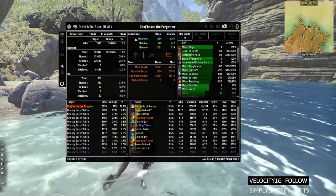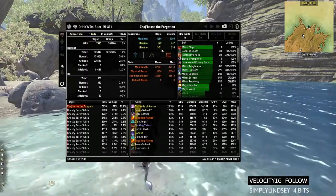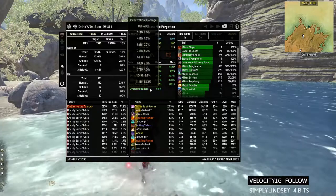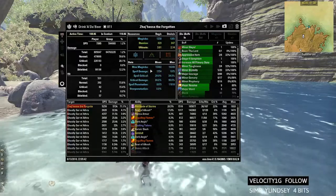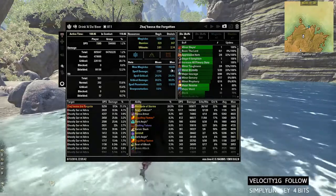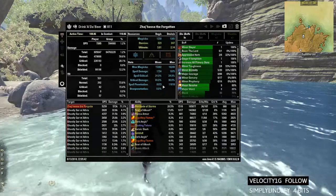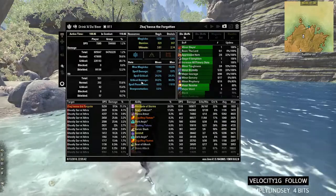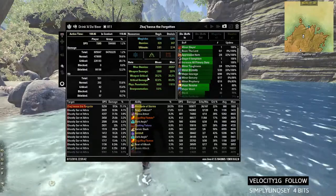Now we're going to look at the status panel. This shows my magicka regen, stamina regen, and ultimate regen. These panels go more in depth on your magicka, your stamina ability and stamina information, and then your health, physical resistance, and spell resistance. My max magicka was 15,982 and then fully buffed up it was 16,249. Spell damage was 1,754. Spell crit was about the same, then spell penetration. Same thing with stamina — 26 weapon damage, weapon critical, and so on.